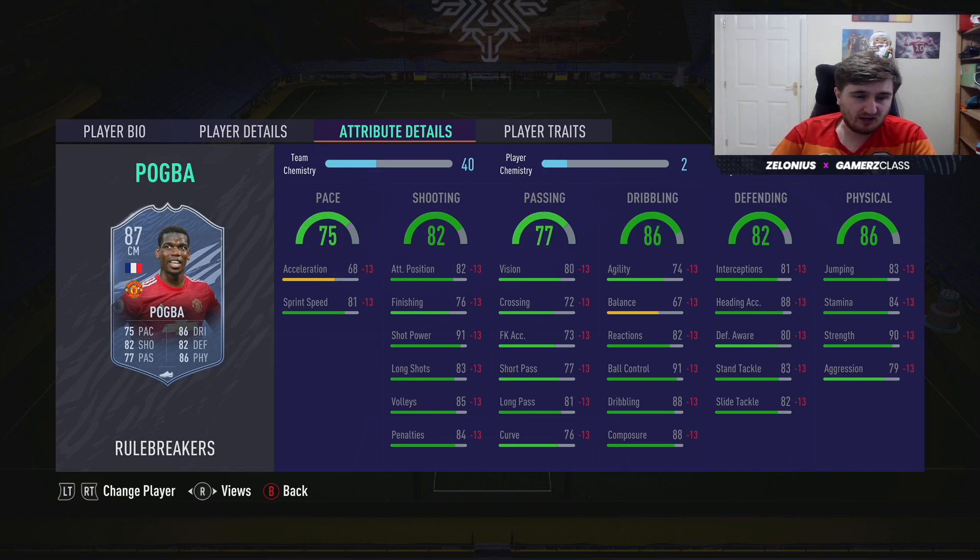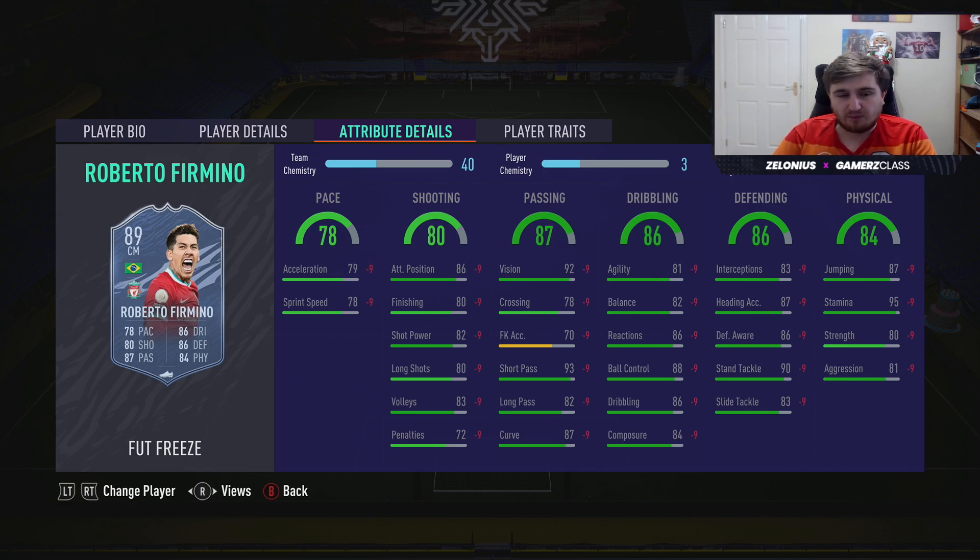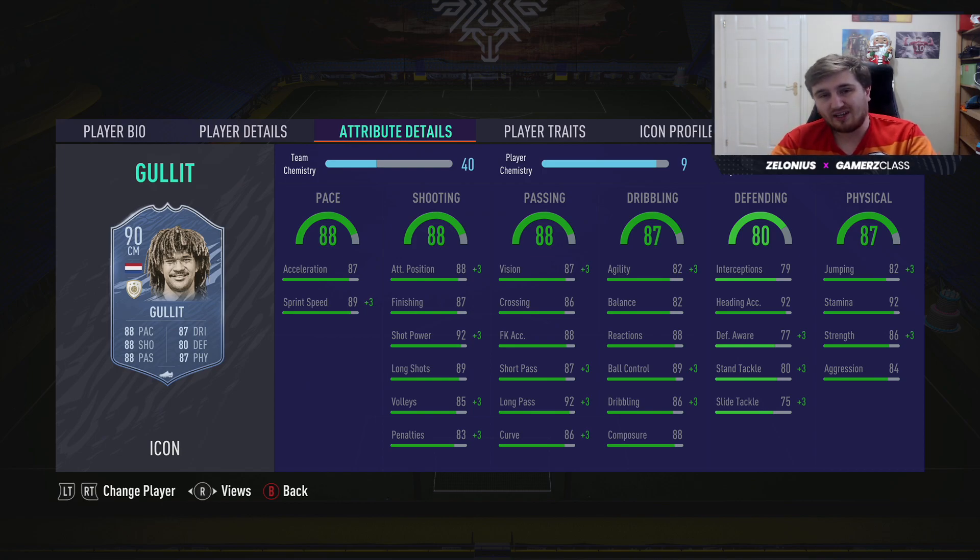The Freeze Pogba is still available as an SBC — I like the card and I'm tempted to do him on my Xbox team. He's quick, got good shooting, elite defending and physical for a CDM with five star four star. He's just a bit of a different CDM and out of the non-icons he's probably one of the best in the game. Mid Gullit is an absolute animal — I've used him on my team quite a bit.